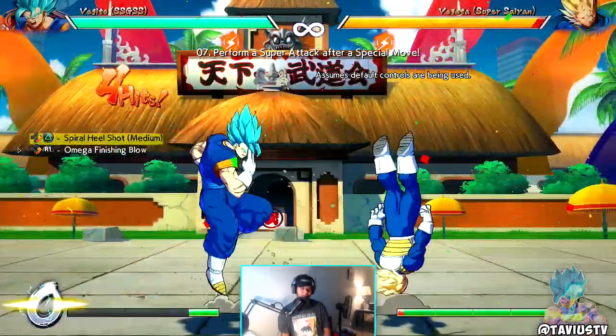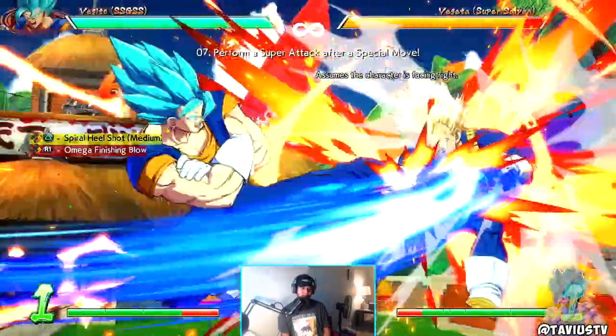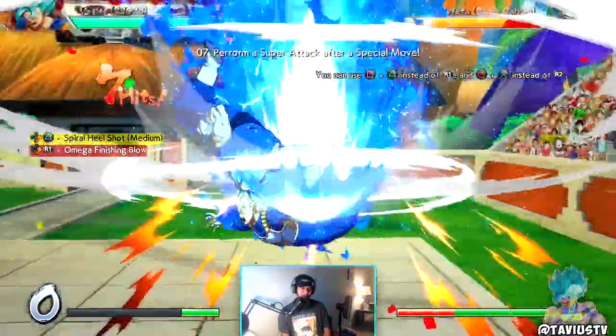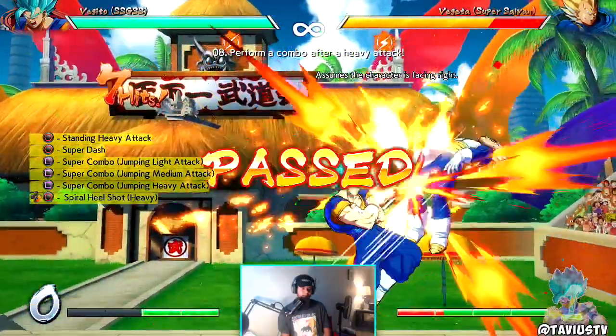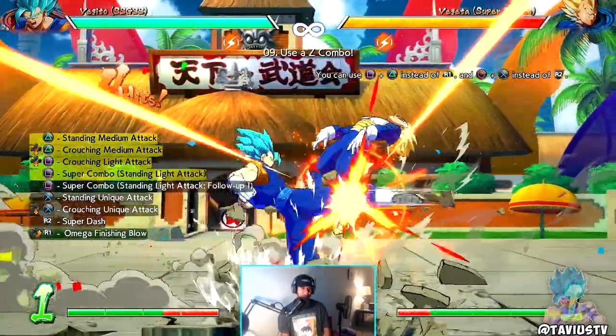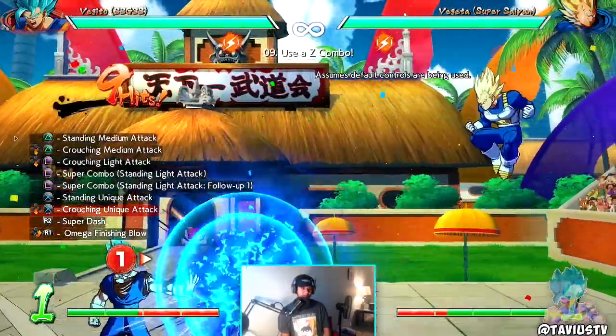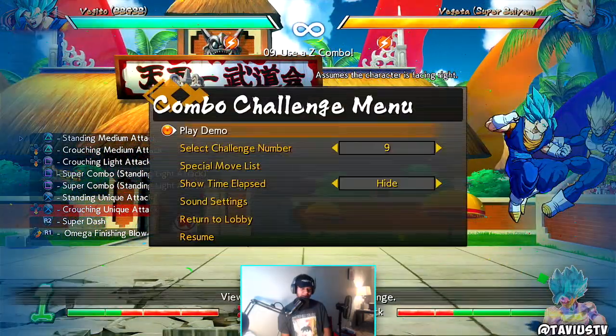Okay, simple enough. Oh, I didn't let it rock. Spiral heel shot into the Omega Finishing Blow, aka Savage Strike. Okay this stuff is not too difficult. Done, down, and then super dash.